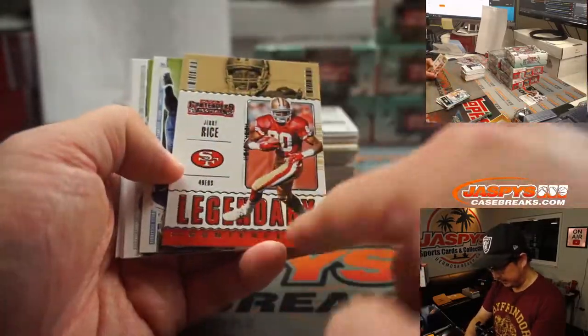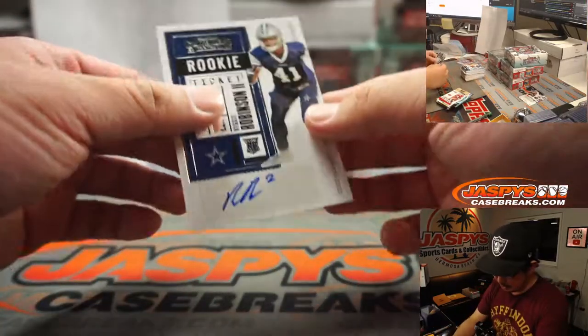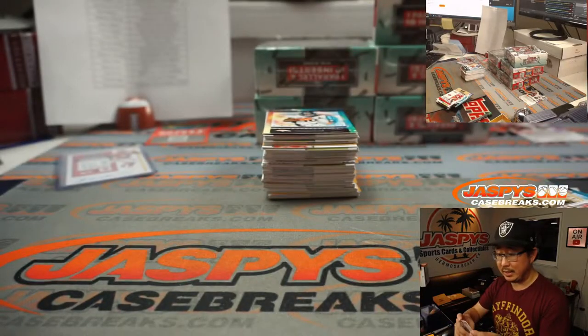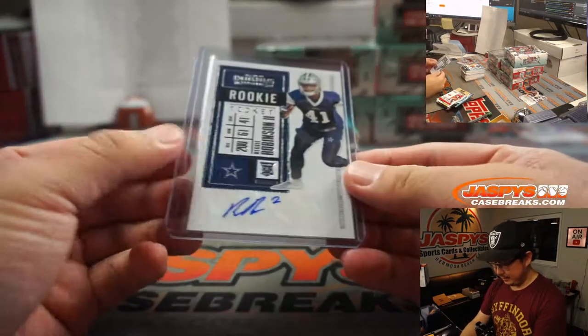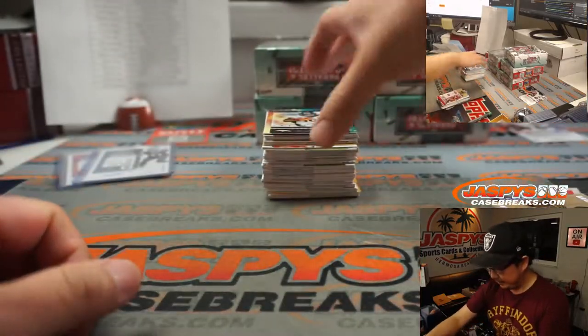Vet commons won't ship, but obviously inserts like this will all ship. And Reggie Robinson II will ship — rookie ticket autograph for the Cowboys. Sue Min got the Chiefs and Adam won the Cowboys in that filler pack break.